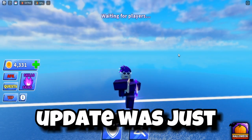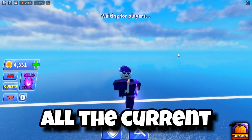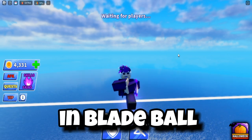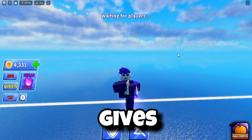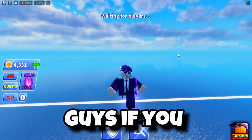The new Ether Blade update was just released two days ago and I'm going to show you guys all the current working codes in Blade Ball. There are currently three codes that work — one of them gives you a sword skin and two of them give you spins.